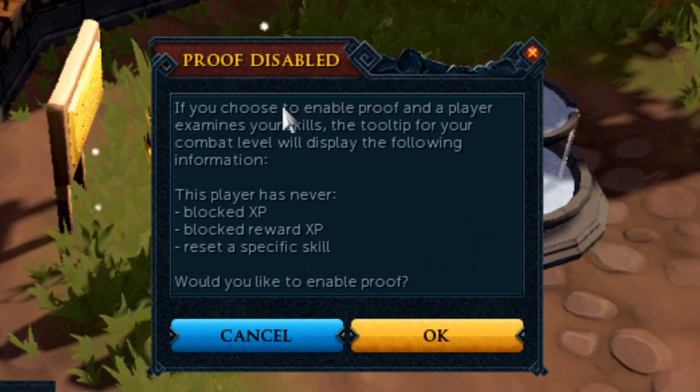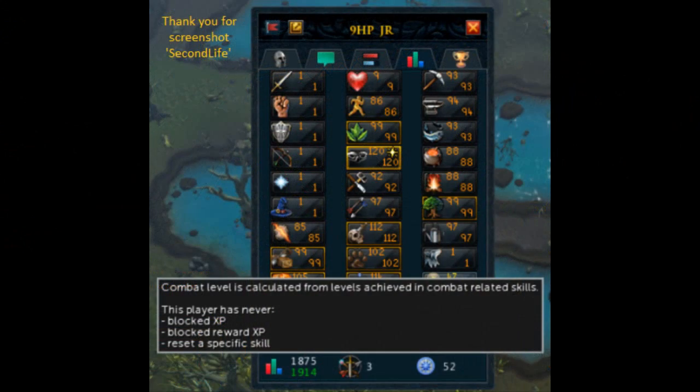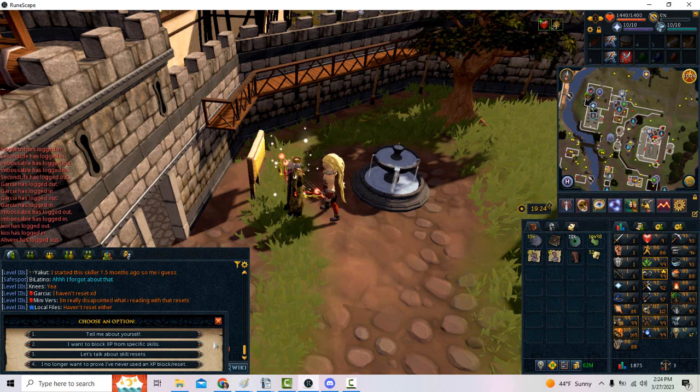As you see when you click it, if you choose to enable proof and a player examines your skill, the tooltip for your combat level will display the following information: 'This player has never blocked XP, blocked reward XP, or reset a specific skill,' followed by 'Would you like to enable proof?' Now this one I do want to go ahead and do, and I will show you the screenshot where this shows exactly what was just said about not using blocks or resets. Using one of the skill blocks or resets will require a seven-day grace period, in which you will come back to Nastroth in seven days and reconfirm your decision. This prevents somebody from logging into your account and simply trying to ruin a build or reset something that you otherwise would not have wanted.